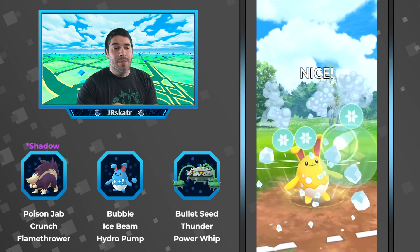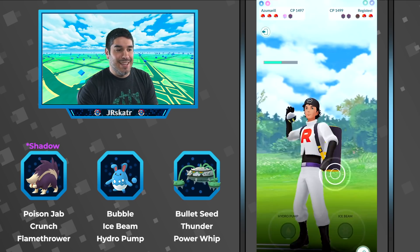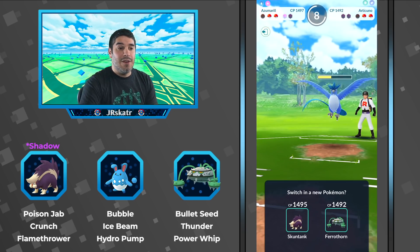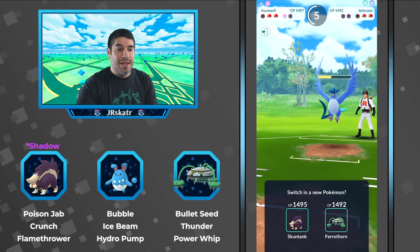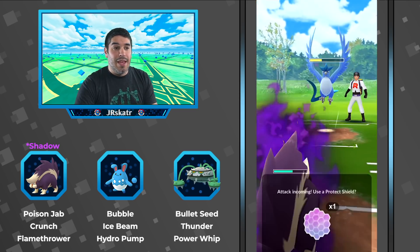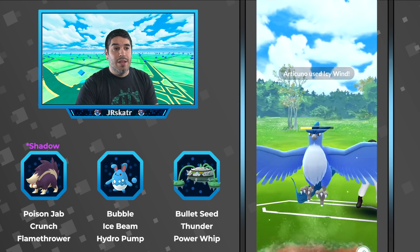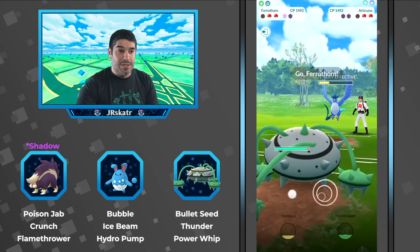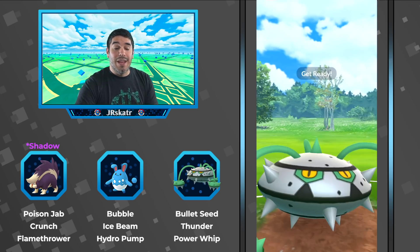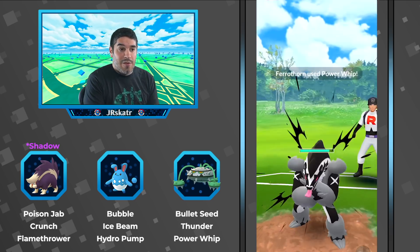If you're running Azumarill as a lead, Play Rough is still a good option because you'll run into a lot of other Azumarills and it helps win that mirror match. But in this case he's using it as a safe swap, so Ice Beam makes sense — plus it's just a good move in general. He actually knocks out the Registeel with Ice Beam, then Articuno finishes it off, and he comes back in with Skuntank.